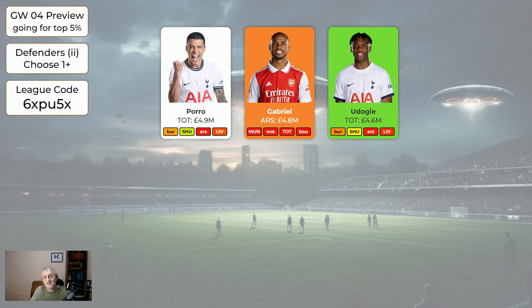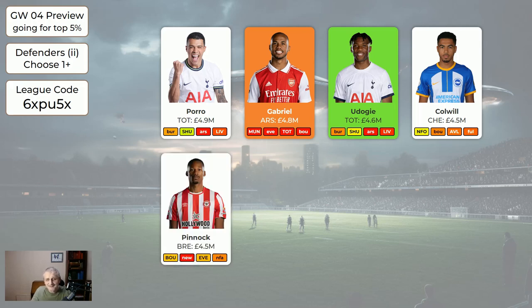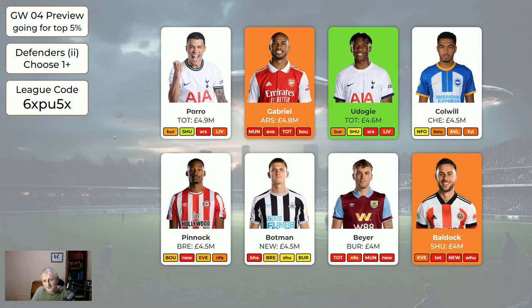Regarding saying Udogi's name — there are lots of people saying it differently; all that matters is you know who I'm talking about. Colwell for Chelsea is nice and cheap at four and a half million — still wearing the Brighton shirt on my graphic, I need to change that. Pinnock for Brentford — they're at home to Bournemouth which could be nice, then away to Newcastle, then home to Everton — a nice fixture. Botman at 4.5 is injured at the moment so I wouldn't bring him in. Bayer and Bullduck are just something to sit on your bench. On this page, Udogi is worth getting. Gabriel for Udogi or Pinnock would be all right — probably Udogi is the better move.